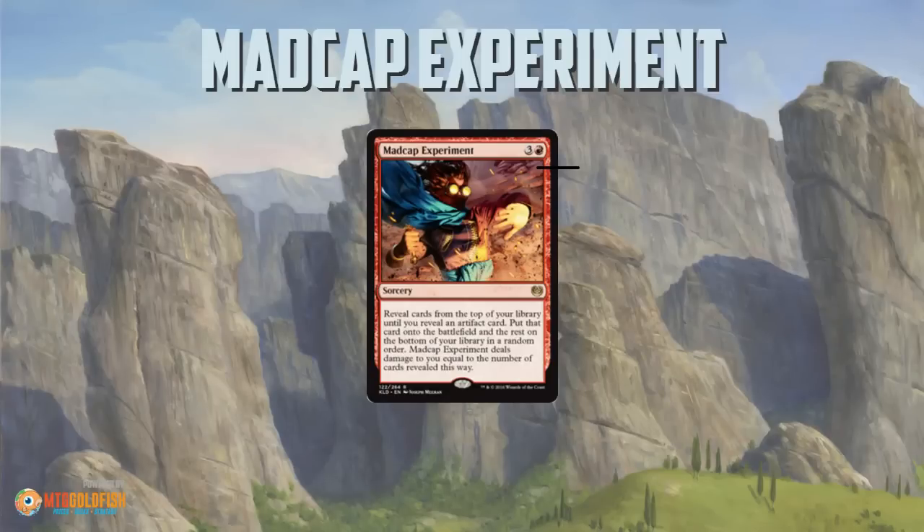Madcap Experiment is really unique. Four mana, sorcery — you reveal cards from the top of your library until you reveal an artifact, then you put the artifact on the battlefield and put the rest on the bottom of your library in a random order, then Madcap Experiment deals damage to you equal to the number of cards revealed that way.